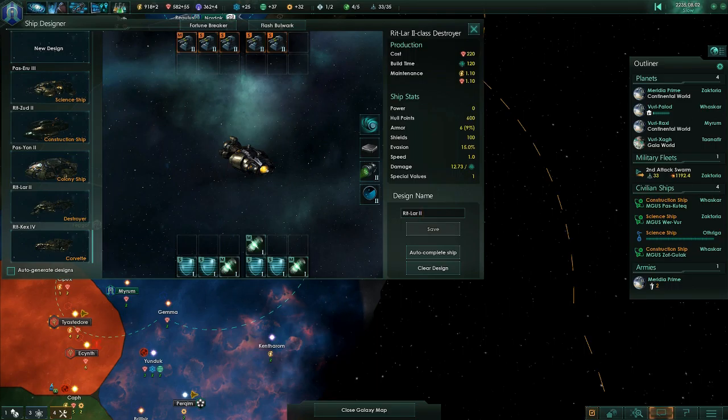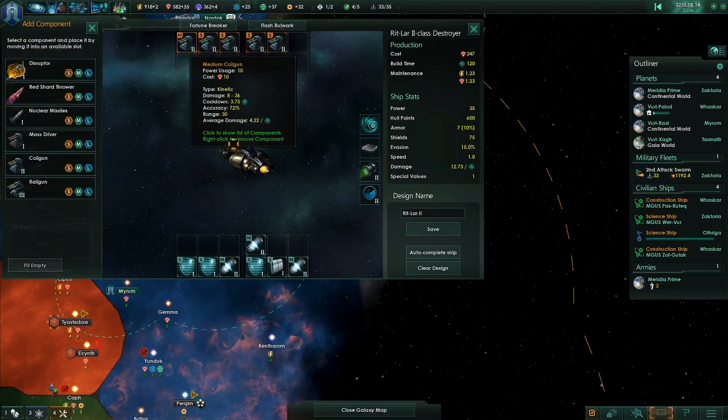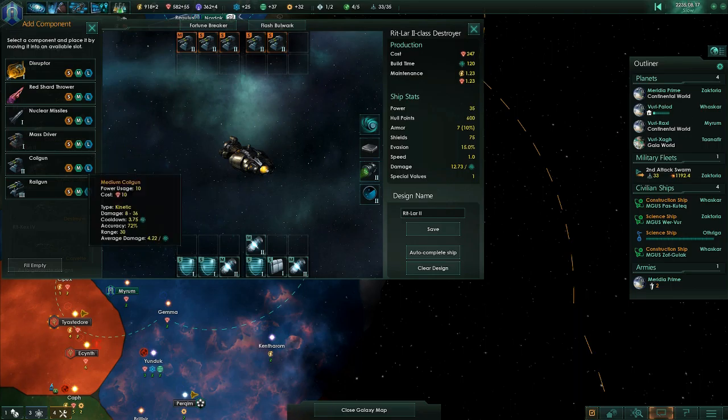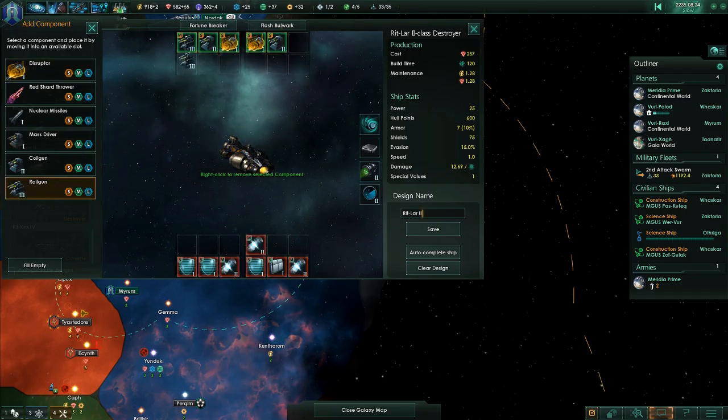Time for a new class of destroyers. Suddenly I'm making a ton of energy — I guess all my factories came online at the same time. Isn't that good? Yes. It's fine because I have tons of blockers to remove anyway, but I also need more colonies. More colonies. More.